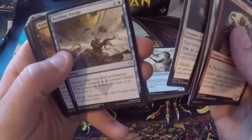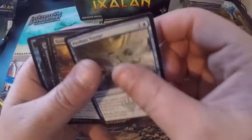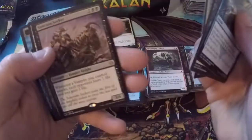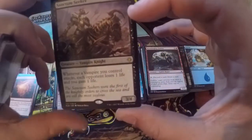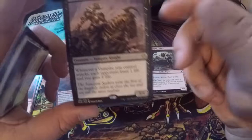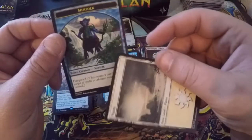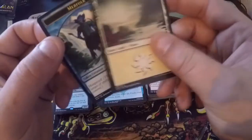Encampment Keeper, Perilous Voyage again — I like that. Raider's Wake. Bellowing Aegisar. Sanctum Seeker — I haven't seen that played a lot but I've heard it's a pretty good card: whenever a vampire you control attacks, each opponent loses one life and you gain one life. It's a 3/4 for two and two swamps. Zooming in — I got a merfolk, and this one has hexproof where the last one didn't.